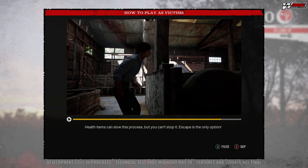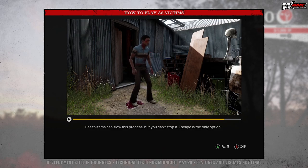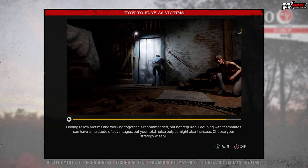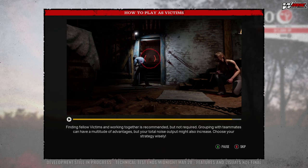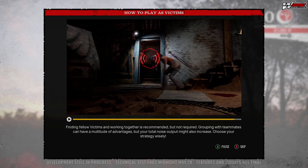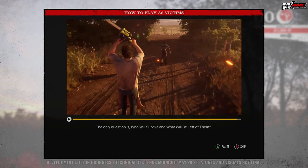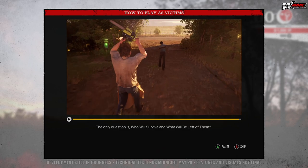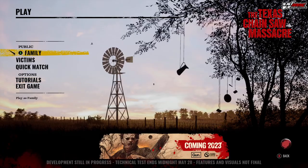Health items can slow the bleed-out process, but cannot stop it — escape is the only option. Find your fellow victims and work together; grouping with teammates can have multiple advantages, though your noise output might also increase. Choose your strategy wisely. The only question is: who will survive, and what will be left of them?